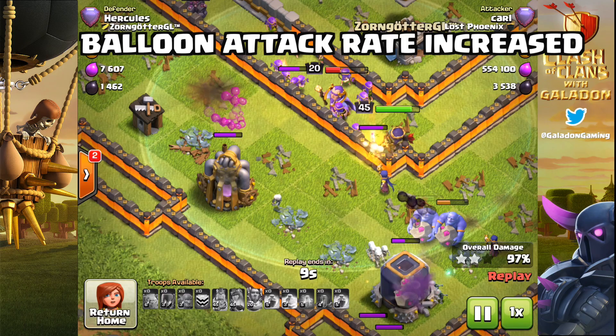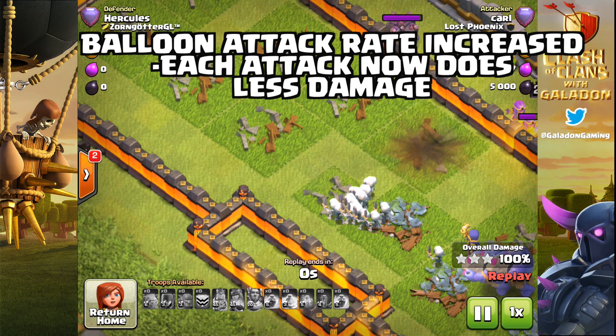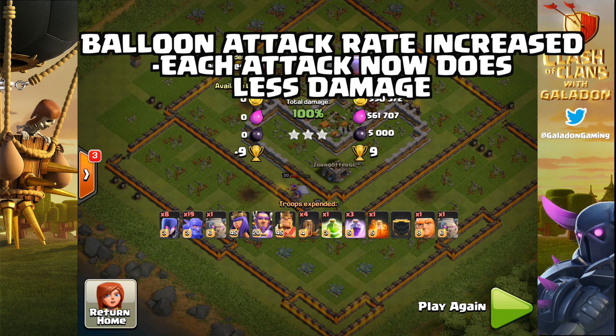And here it is — balloons. Now this seems counterintuitive, but the attack rate being increased is going to change them. Each bomb they drop will do less damage — that initial attack that was so fast and so powerful will now do less damage on the initial hit. But the follow-up attacks will happen sooner.